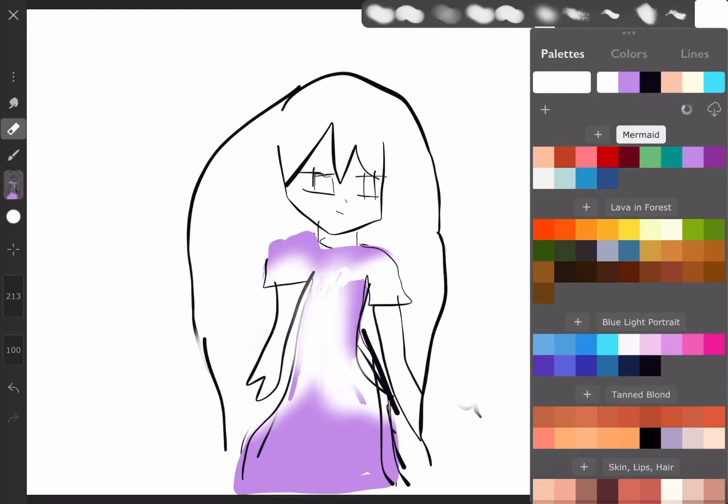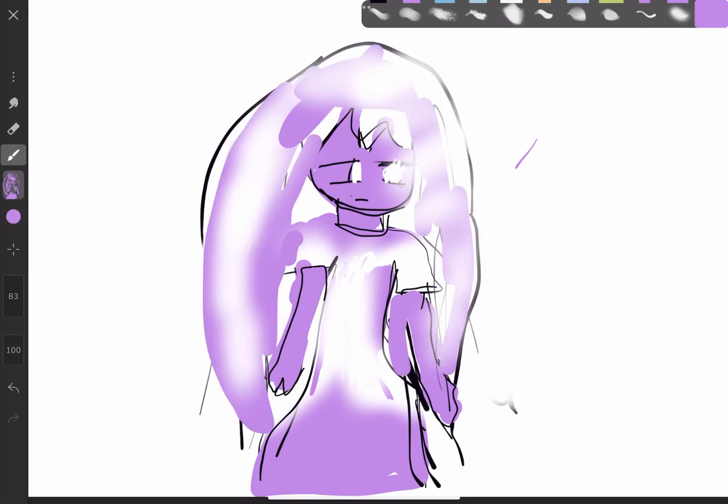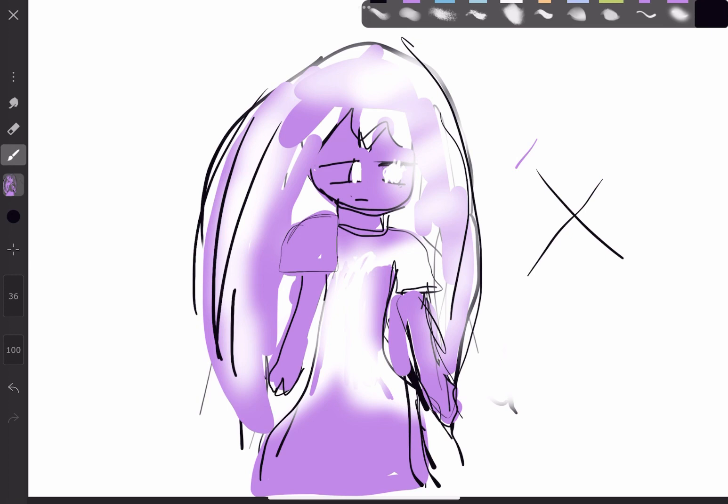Make the skin color your favorite color. The eye color the color of your birthstone. The hair color should be the color of your shirt. If you wear glasses, add a third eye or just another set of eyes.